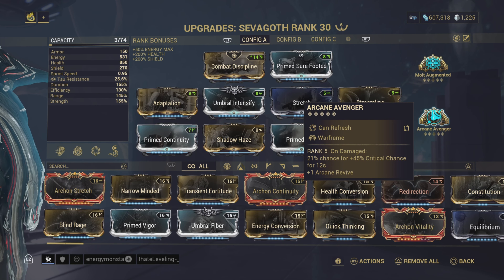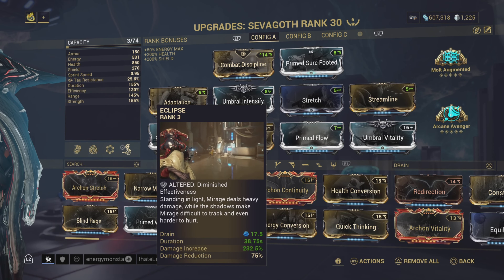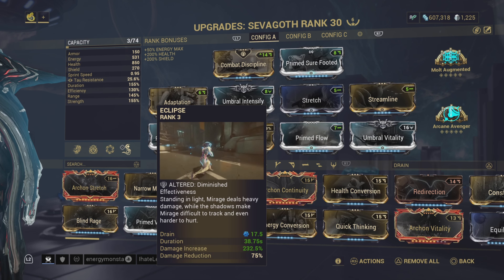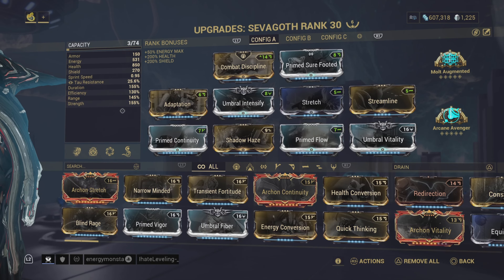The Arcane is technically not mandatory, but when you have the Arcane and the Augment, you basically have a 100% crit chance with the Phantasma — it sits at 98%. When you pair it with Eclipse and the fact that you have so much status output from a beam weapon, all the different status types, as well as the Eclipse damage buff — as you saw, a 60,000 orange crit heat proc off of the Phantasma with no Riven. I have a Riven build and I will showcase that, but all that damage you saw in the clip was with no Riven.